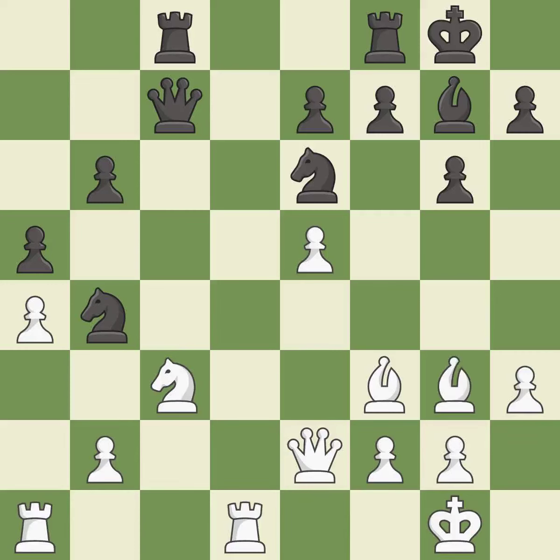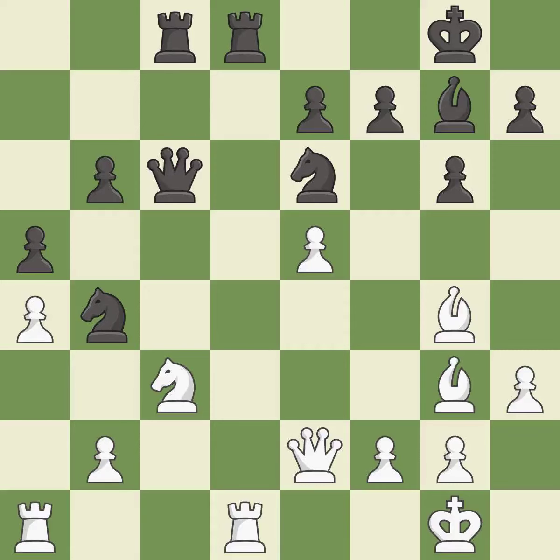This moves the bishop to safety. This threatens to take an outpost with a knight — it is best. This challenges the opposing rook for control of the open file — it is excellent. This adds pressure by pinning a knight — it is best. This threatens to kick a bishop — it is good. The knight now occupies an outpost, a secure square in the opponent's territory. This threatens to fork pieces — it is best.